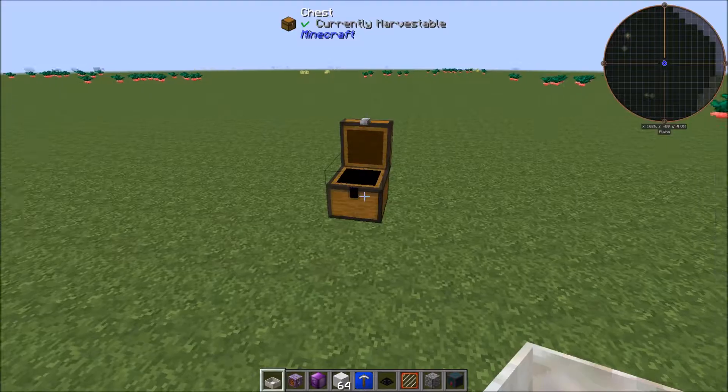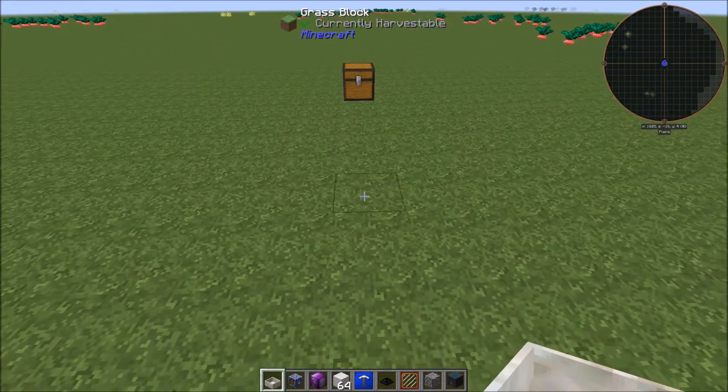You also need one transfer pipe, a timer, some blocks to build with, and two Spectrolus flowers — as well as a wand of the forest.